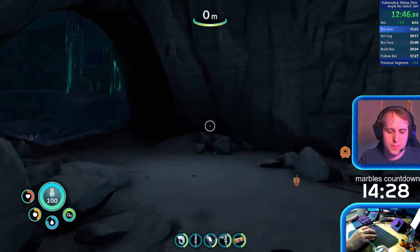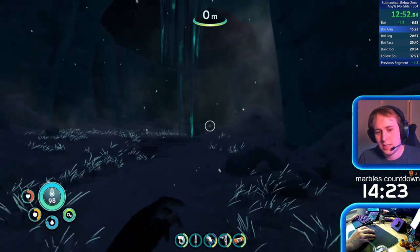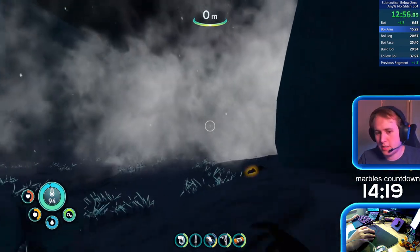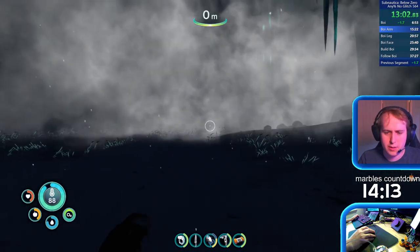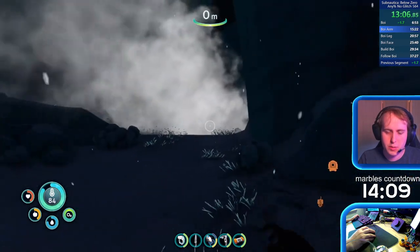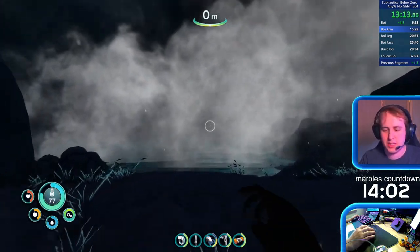There are two icy wasteland worms. Marmalade Fitzgerald is the cutscene worm — Marmalade Fitzgerald will be doing the stick flips and tricks and eating the doggos. And then there's Jack Frost. Jack Frost is the murder worm who will be doing the murder.